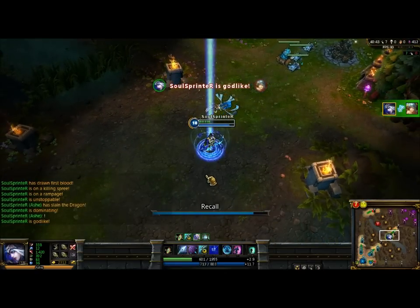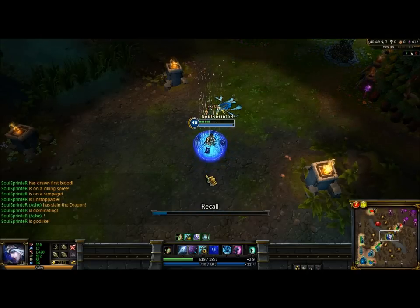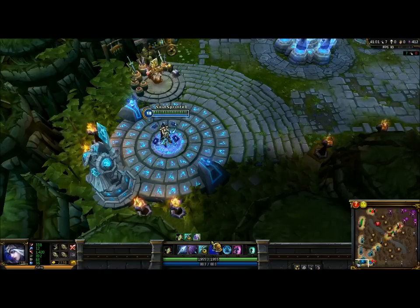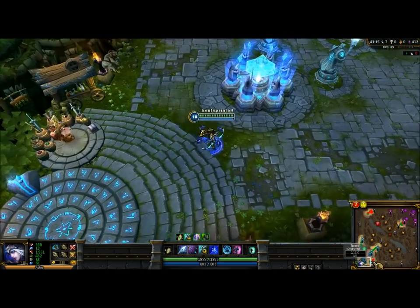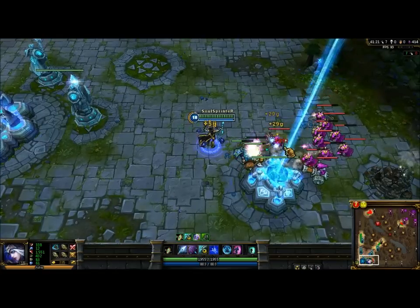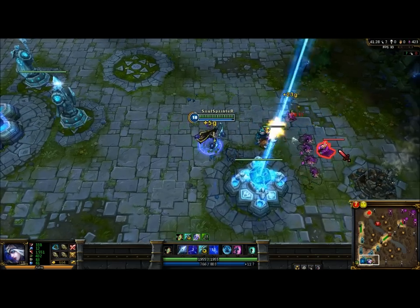That's pretty much the build set for Ashe. It's an expensive build, but you can use her E — I max that almost first, I take it first and then the others. When you have Hawkshot you gain extra 5 gold for every kill, even if it's a minion or champion, so you gain 5 extra gold. That's really good. And if you want more attack speed, just buy another Phantom Dancer. As you can see: 1551 attack speed, pretty fast. 5 gold every time.